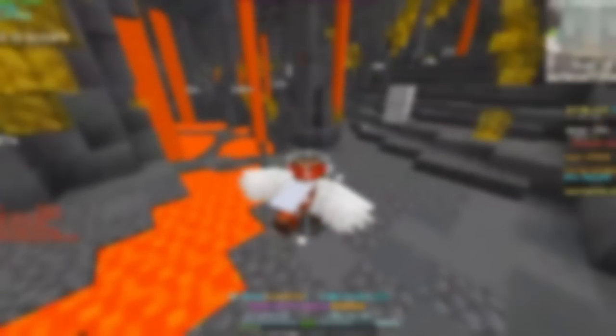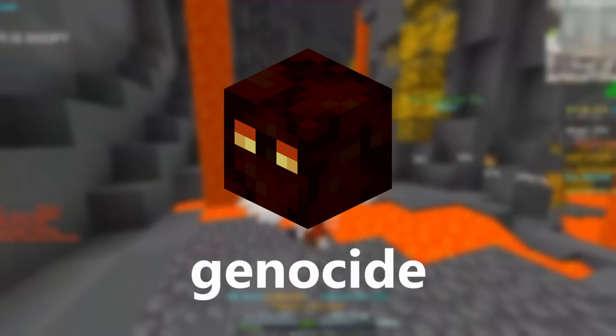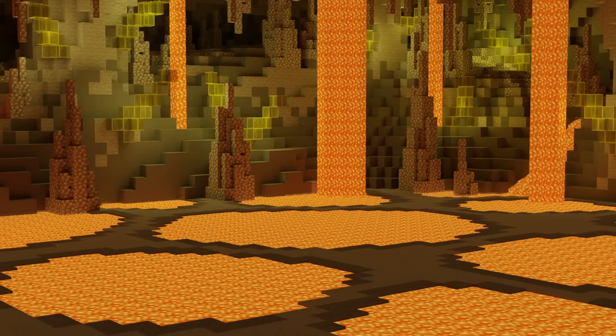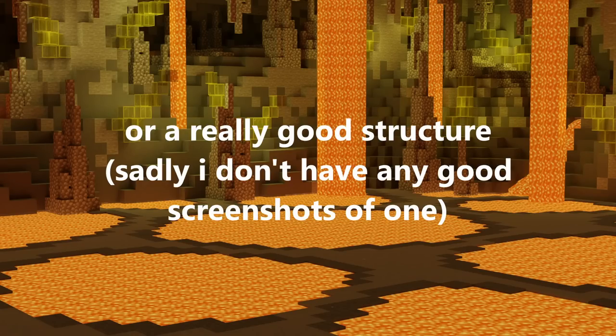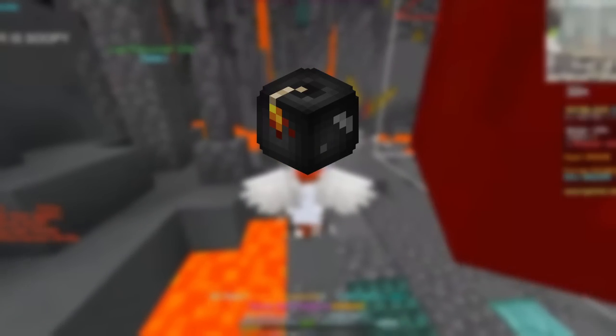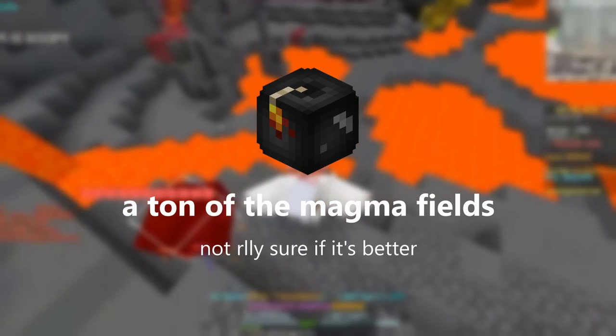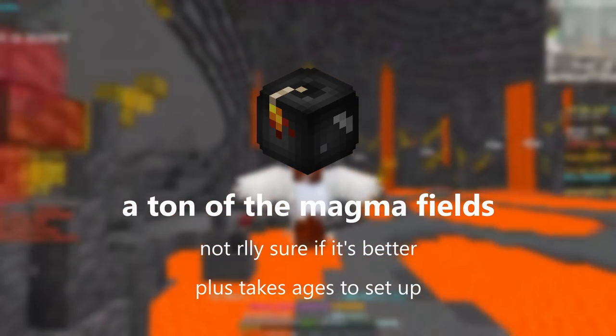So now I'm going to go over how to hyper-optimize Yogg killing — something I never thought I would say. You'll want to be killing Yogg's in Baal, unless you find a magma field structure that generates a lot of them. I think you can also dig out a large area in the magma fields, but I'm not entirely sure on this one since I didn't test it because it takes a lot of bombs and a lot of time.